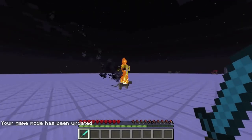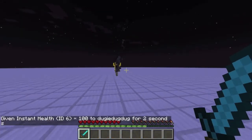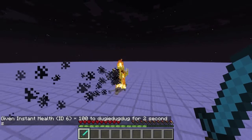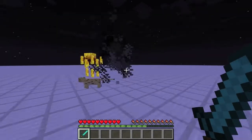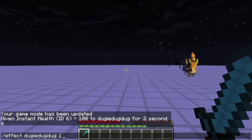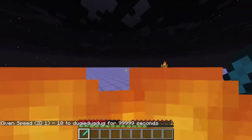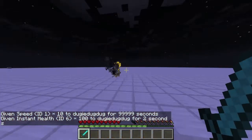So you can see this is an ocelot with a blaze riding on it. If I head into survival mode I can hardly reach it — oh no, these guys are super hard to kill. I don't know if it's actually possible with the sword, at least not on a flat world. But hold on, I've got an idea: let's give myself Speed for infinite time at level 10.